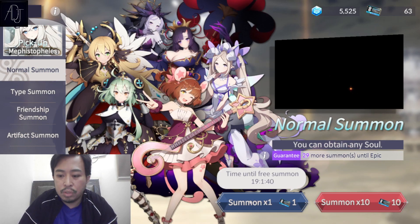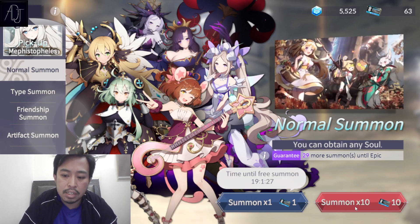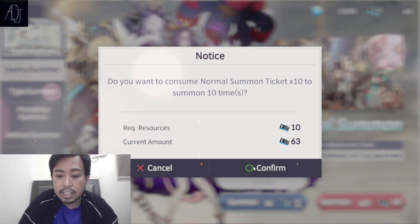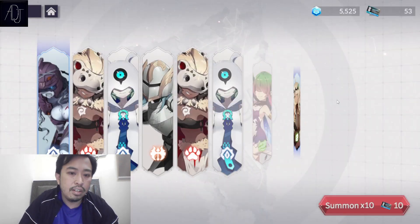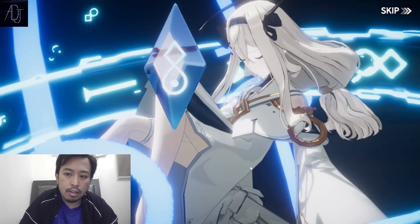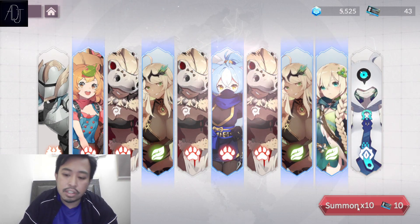Now we move on to the normal summons. I can do up to six multis in this banner. I'm saving my Everstones for something good, but I will be using most of my summon tickets. As I explained in my previous video about the summon system, you are guaranteed an epic character every 30 summons. At least there's a lot of rare ones — I need them for fodders.